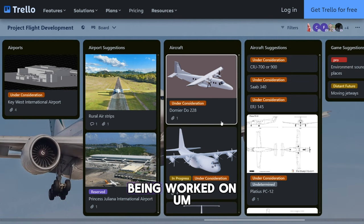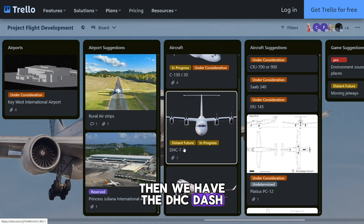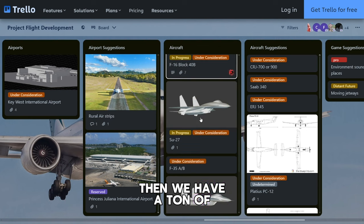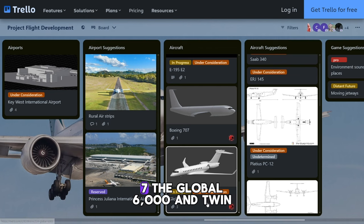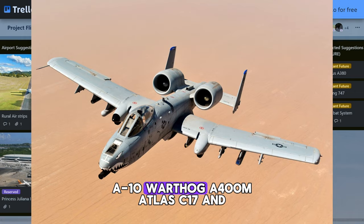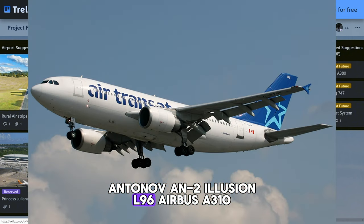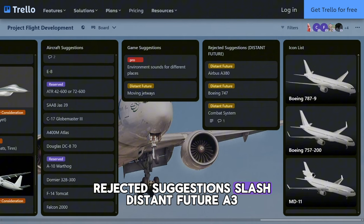Here are some aircraft being worked on: the Dornier (not even going to try to pronounce it), the C-130, the DHC-7, the Boeing 767-300, a ton of military aircraft, the Airbus A220, E195-E2, Boeing 707, Global 6000, and a Twin Otter with skis, floats, and tires. The best aircraft suggestions in my opinion are the A-10 Warthog, A400M Atlas, C-17, Antonov AN-2, Ilyushin IL-96, Airbus A310, and the Douglas DC-8.